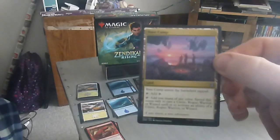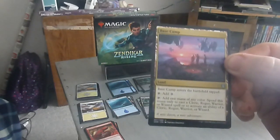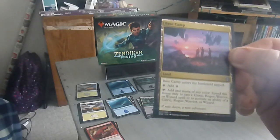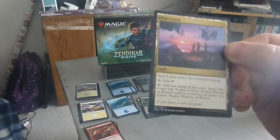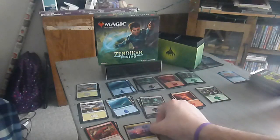Next up we have Base Camp — a land that enters the battlefield tapped. Add a charge counter. Tap: add one mana of any color. Spend this mana only to cast a Cleric, Rogue, Warrior, or Wizard spell, or to activate abilities of a Cleric, Rogue, Warrior, or Wizard. So it's more of a character-driven deck, this set.